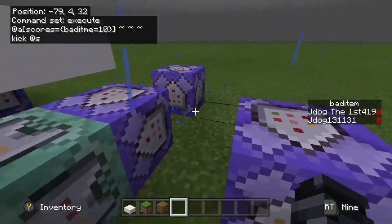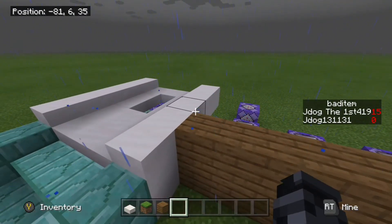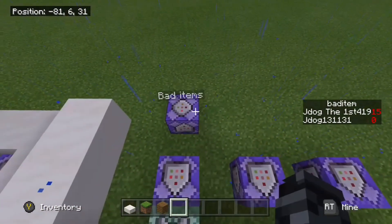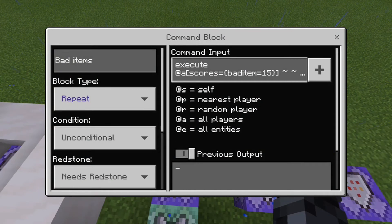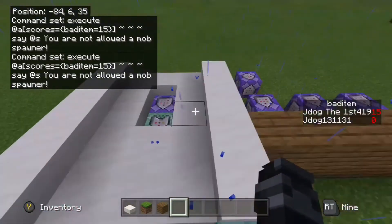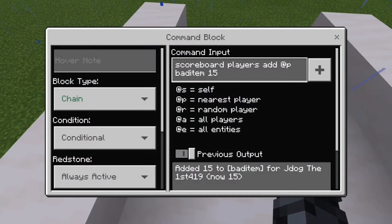To detect additional items, just change the score value you're testing against. For example, I've set up detection for mob spawners using a score of 15 instead of 10. The two detection command blocks are: a repeating unconditional always-active block running /clear @p mob_spawner, followed by a chain conditional always-active block running /scoreboard players add @p bad_item 15. If a player has the mob spawner, they get 15 points and trigger the consequence for that score.